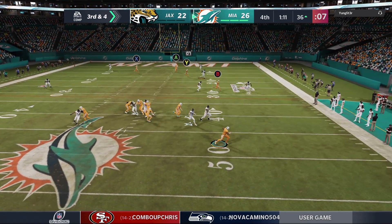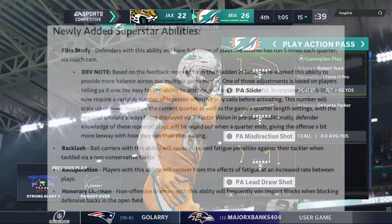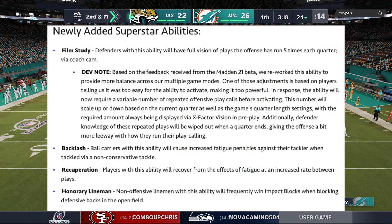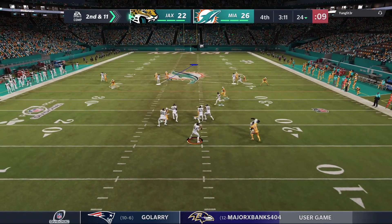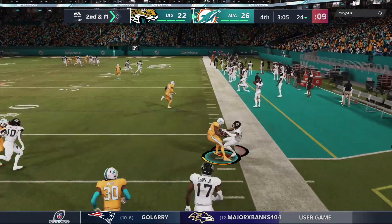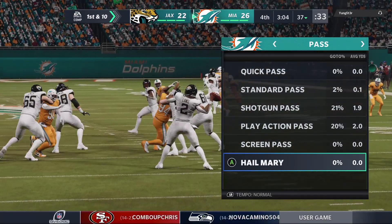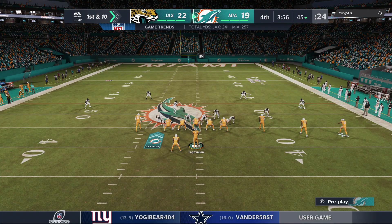Honorary Lineman: non-offensive linemen with this ability will frankly win impact blocks when blocking defensive backs in the open field. I thought they already had a superstar trait that allowed O-linemen to dominantly win against DBs, but we'll see. Hopefully with this superstar ability, O-linemen in the open field will be more aware of where the defender is and able to block them better instead of running right past them.